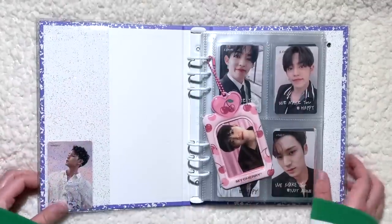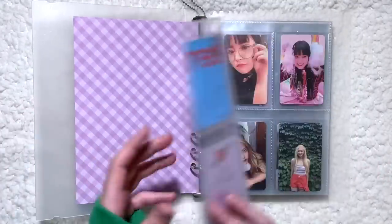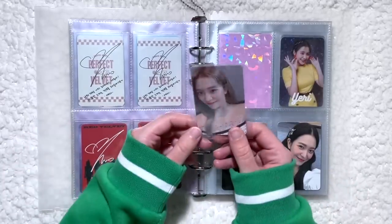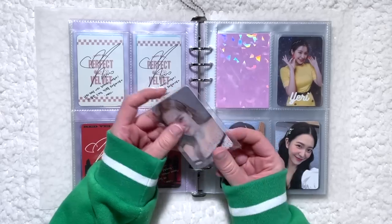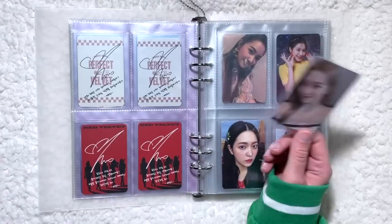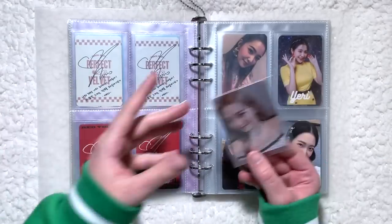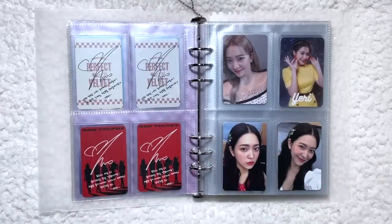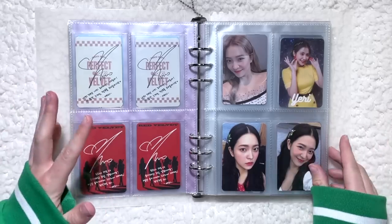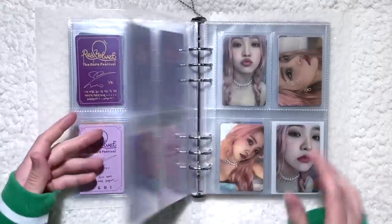That was it for this binder. Next up we have my Yeti binder — one of my favorite binders — and I have a super exciting card. Thank the lord SM reprinted these because I would have never owned this card otherwise. This is her Bad Boy Kino photocard — I'm so excited to have this because it really completes my Yeti collection. That was kind of the one card I didn't have in terms of album photocards, but now I do. Pretty freaking stoked about it.